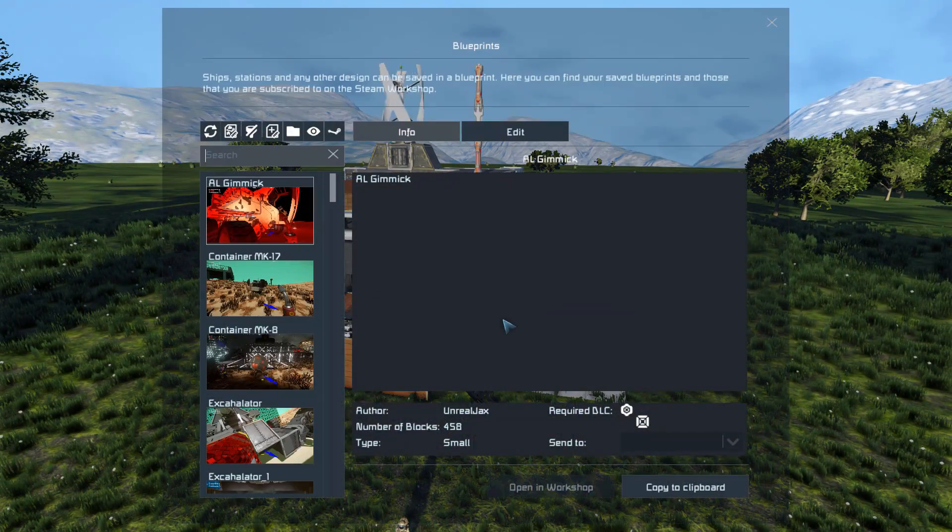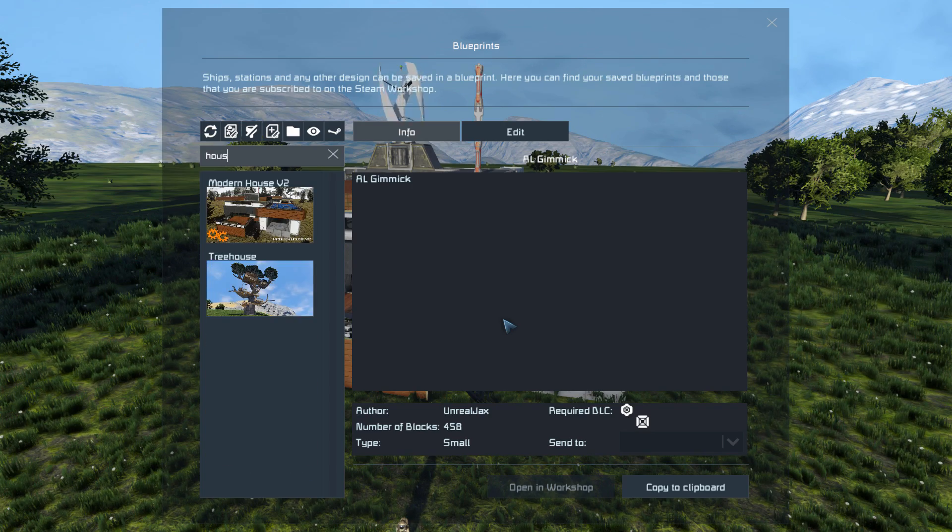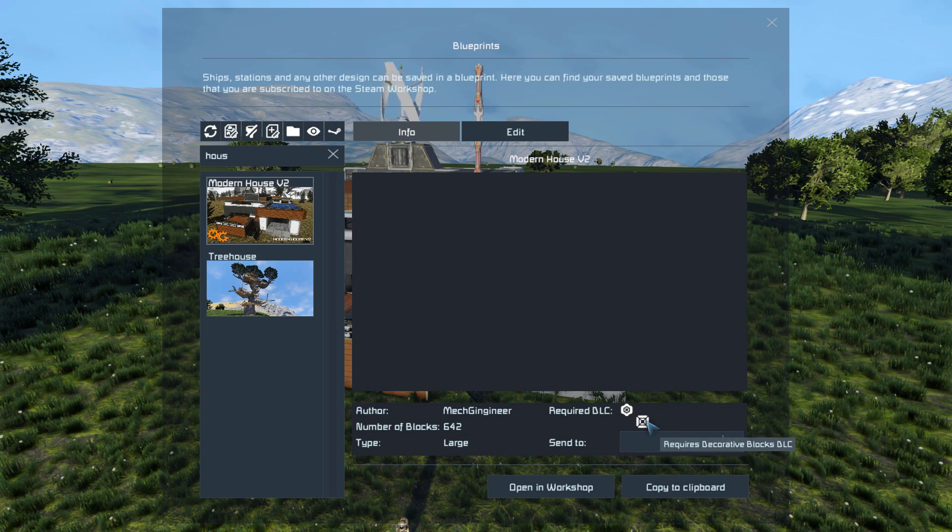Pressing F10 and finding it in the spawn menu, this house is 642 large blocks. It uses the Decorative Block DLC Pack number one and the Decorative DLC Block Pack number two.